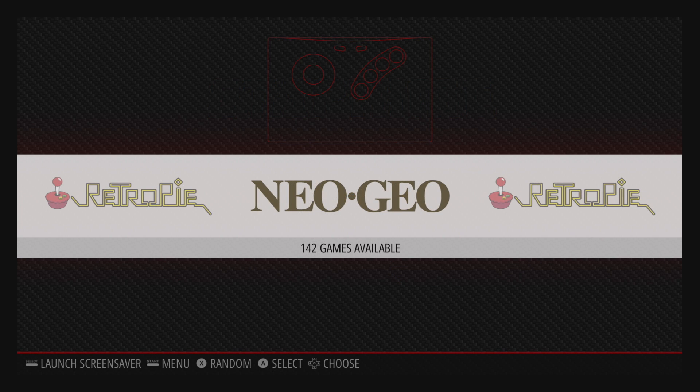Hey, what's going on guys? It's ETA Prime back here again. Today I am back with my Raspberry Pi 3B Plus running RetroPi, and I want to show you how to mess around with the settings in Neo Geo.